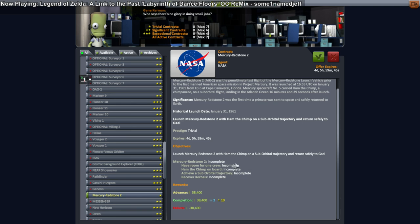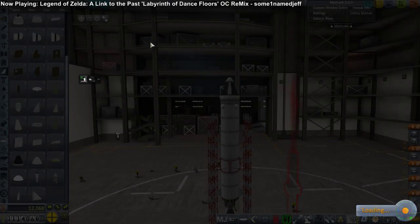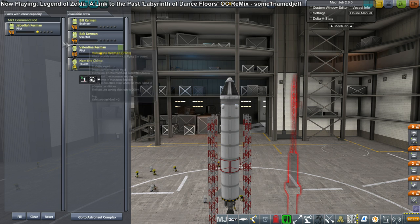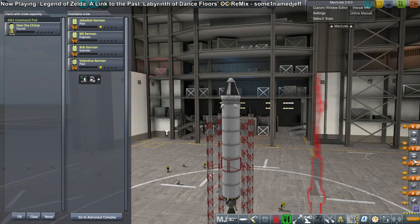Back to the contract screen. Now we don't have any extra contracts, and the next one up seems to be Mercury Redstone 2. I really didn't want to do it, but alright. It's a suborbital launch with a Kerbal named Ham the Chimp, who is a tourist. We've come to the conclusion that Kerbals named 'the Chimp' are actually honored guests of some kind — as opposed to those with the last name Kerbin, who are part of the space program.